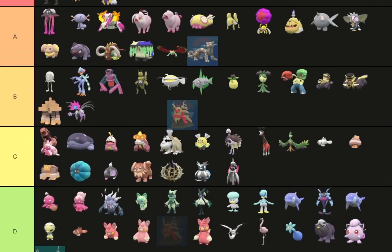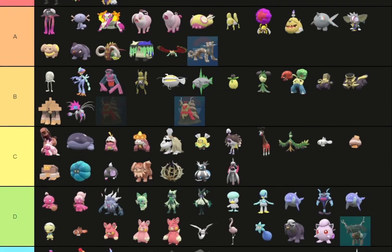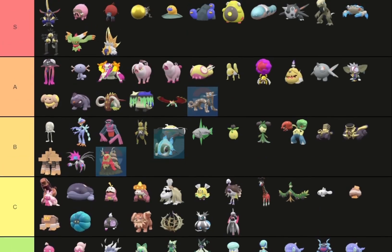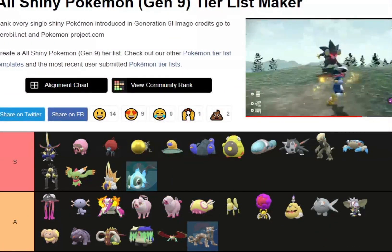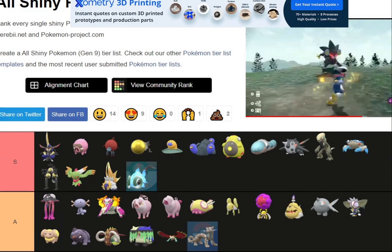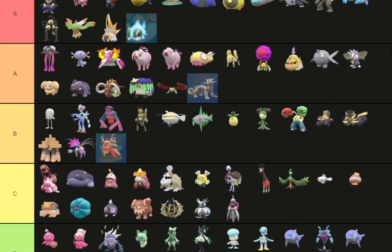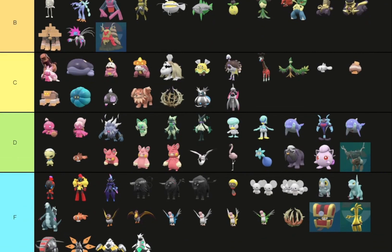The snail also has a pretty good shiny, but I think it's gonna be B tier. It's really good, don't get me wrong, but I don't think it's A or S tier worthy. The fish — the fish is going in S tier. Again with blue shinies, they just make them look so cool. This one is just so cool — I love it, I want it so bad.